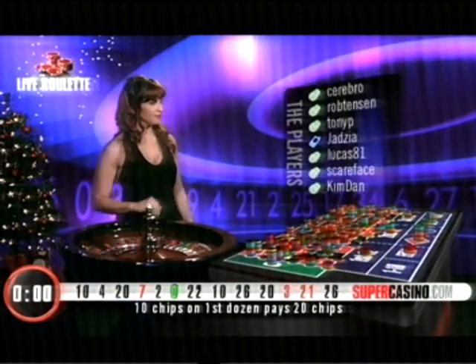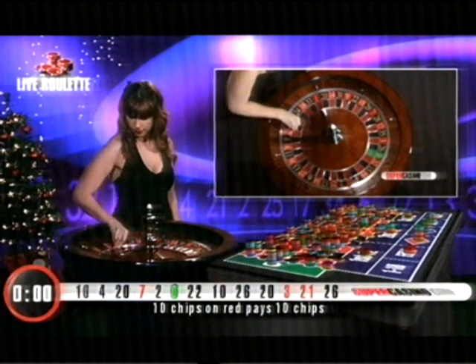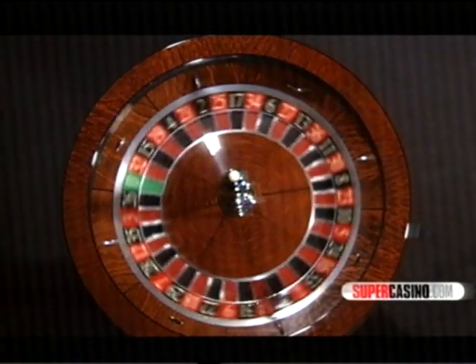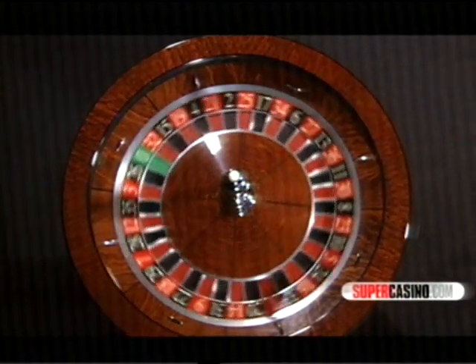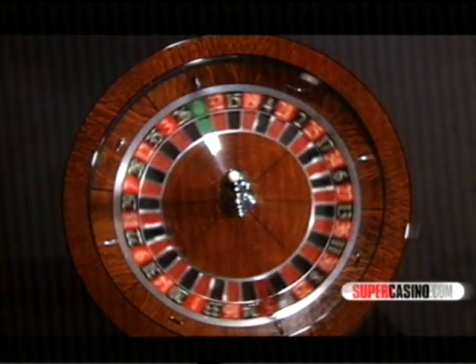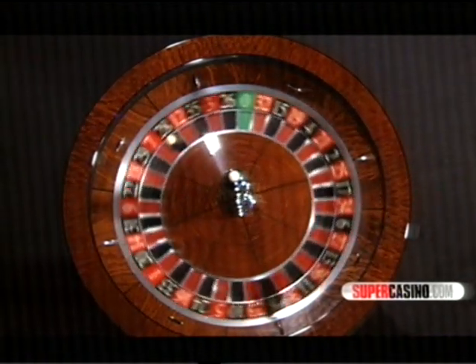Moving on from ten black then. Good luck. Talking of even chances, if you've been playing and looking at that marquee, the last three numbers you've had a hat trick of even numbers. You've also got a hat trick of black numbers. Where will the ball go now? And there it is — 28 black. Another black and another even number.